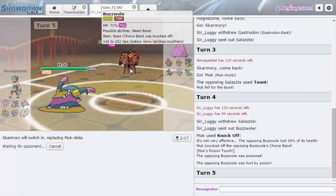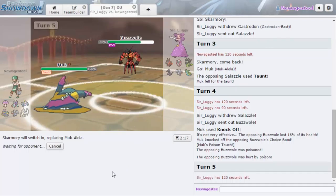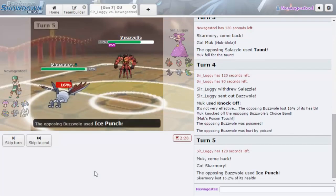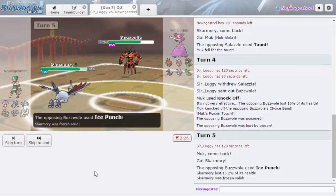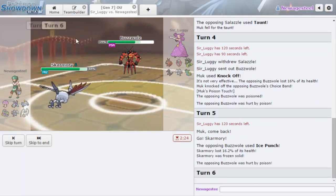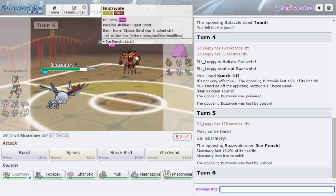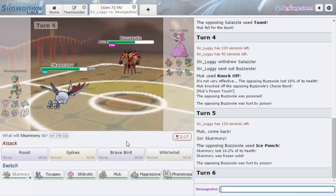Since he's Choice Banded, the only thing he has that's good against Skarmory is Salazzle, and we have two switch-ins for that. Getting the poison off was really nice. We know he doesn't have Sub if he's Choice Banded, so he's got Earthquake, Leech Life, some fighting move — and Ice Punch. And he freezes my Skarmory! Okay, I honestly did not expect that to happen.